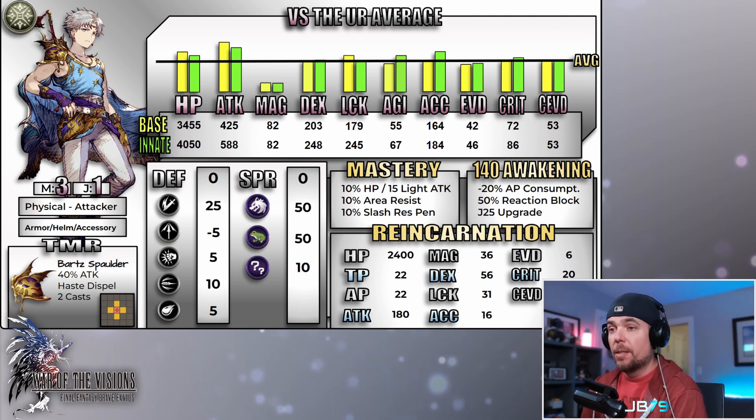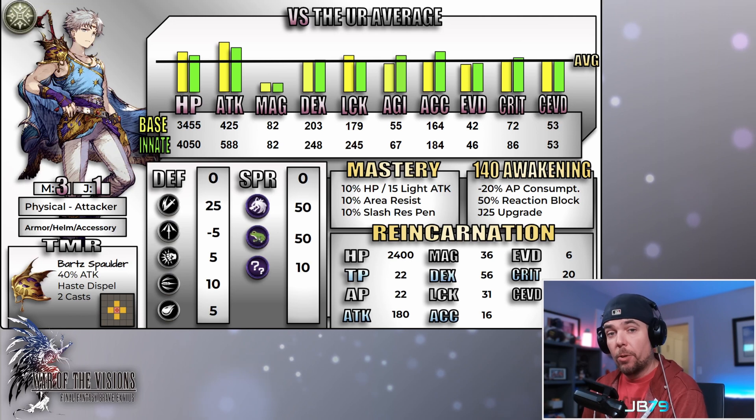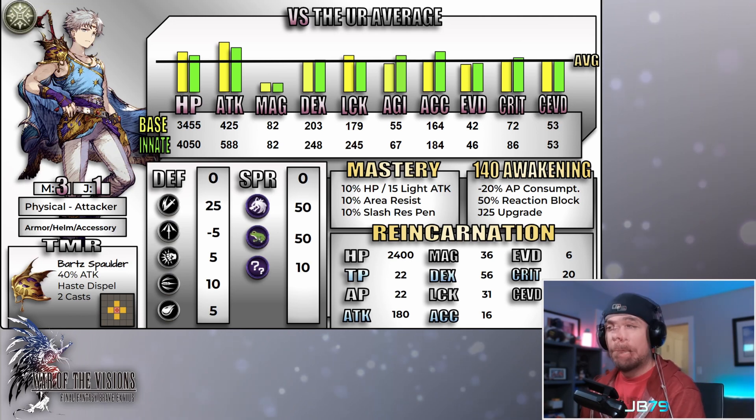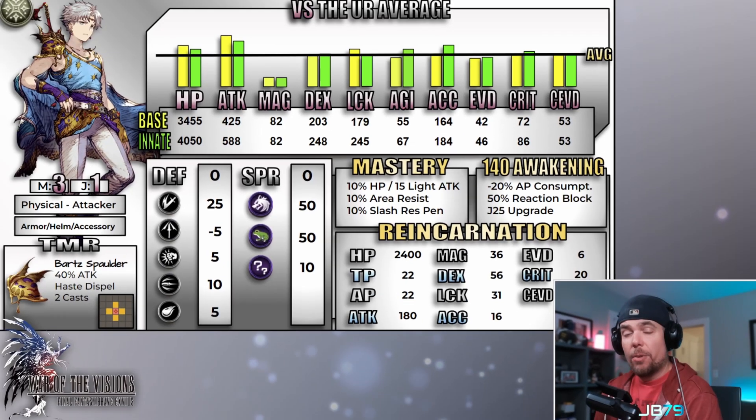Having more balanced or average stats across the board isn't really a huge negative — it just means none of these areas are going to be a huge strength or weakness. You do have some building to do if you need to focus in any of those areas. Looking at his mitigation next, he's coming in with zero defense and zero spirit, which has been pretty common for the current era of the game — hardly anyone outside of tanks gets much benefit from defense and spirit.